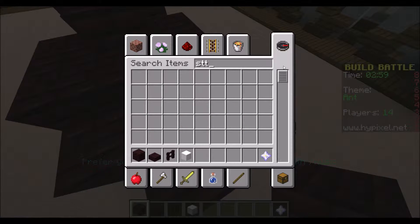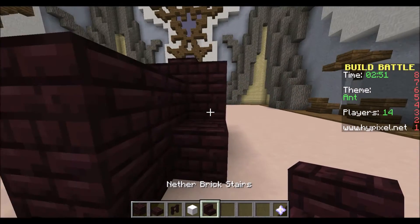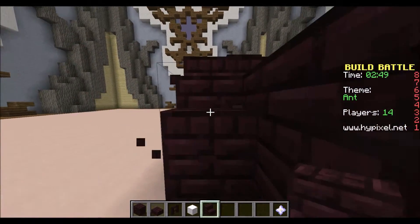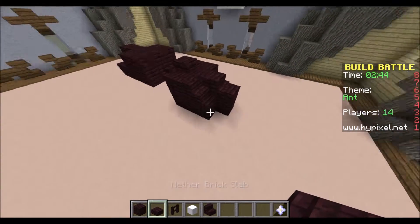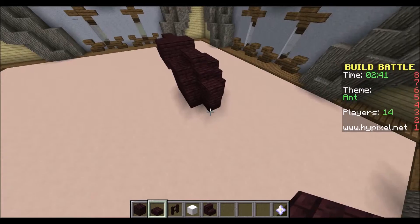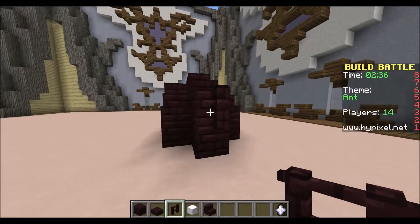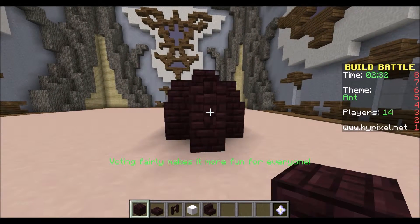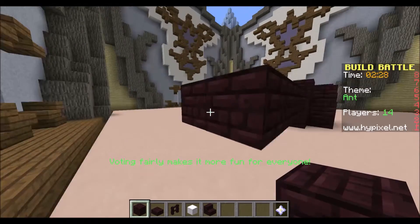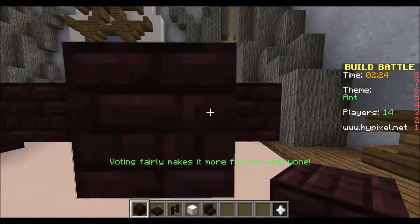Then I'm like, hold on — I still have stairs! I grab out those nether brick stairs. Here I go, really trying to get a nice rounded shape, and it's really difficult. I'm thinking: is this going to work? I want to win, and it's sad how incredibly close I get to winning — and then I don't. It's like the biggest slip-up.